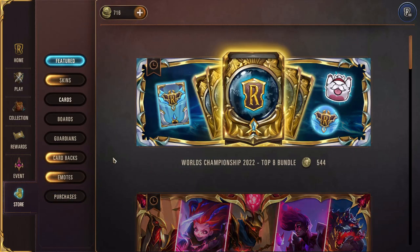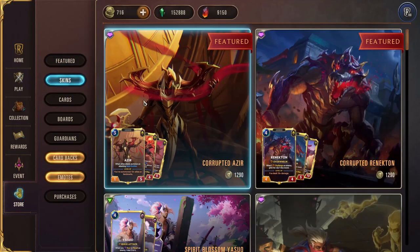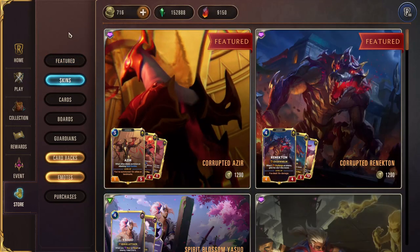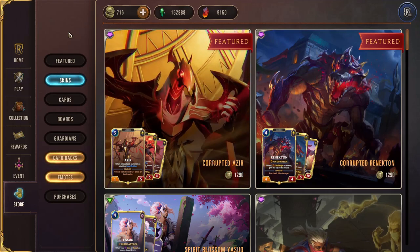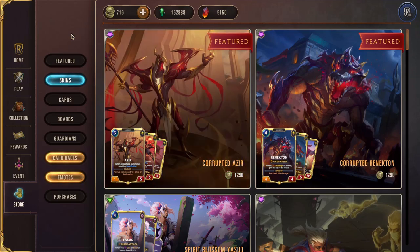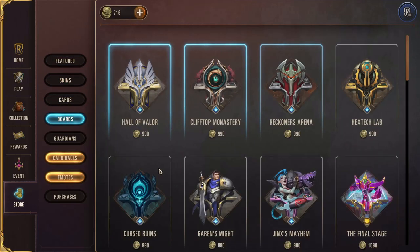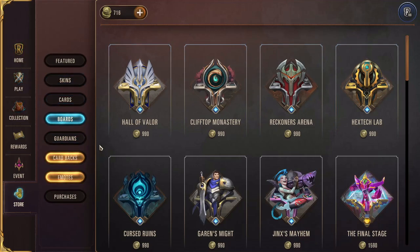Lastly, there is the store. If you want different skins for your cards - interesting level-up animations or special looks - you can do that, though it doesn't affect how you play in game at all. You can also get a special board that might have different music or effects - but again, none of these really matter in game. They're just cosmetic things you can buy if you want.